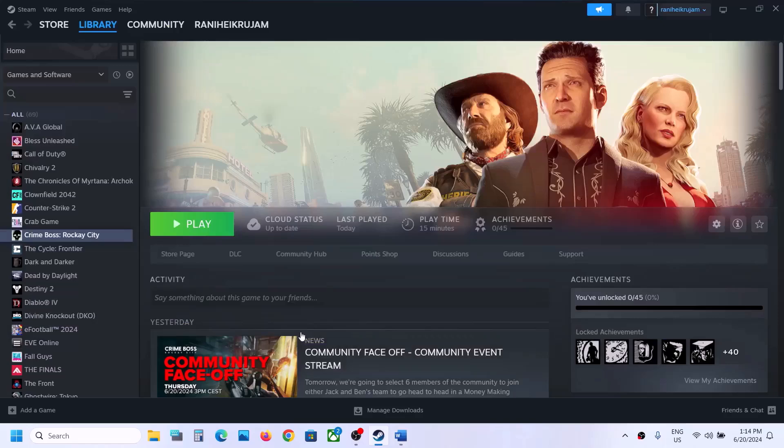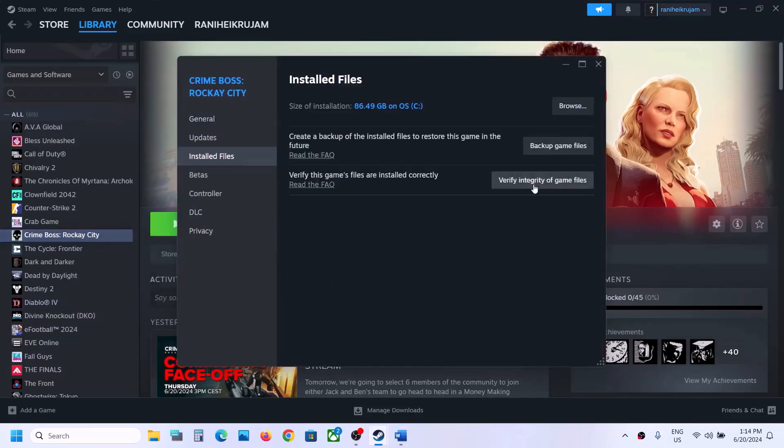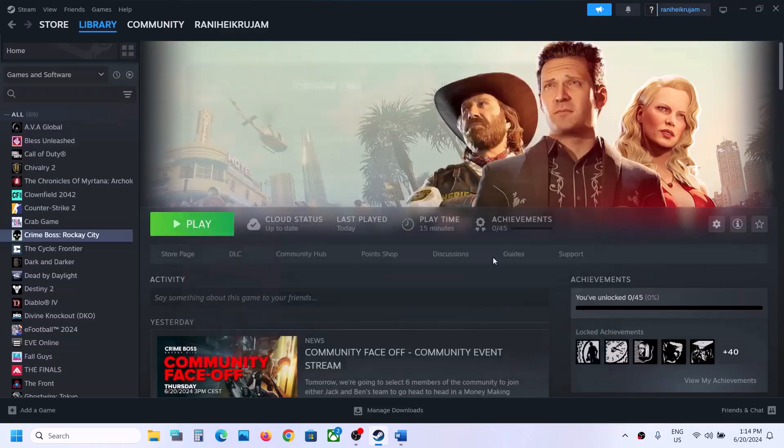The next step is to verify the game files. To verify the game files, make a right click on the game, select Properties, then go to Installed Files, and click on Verify Integrity of Game Files. Once the verification is 100% complete, you can launch the game and check.